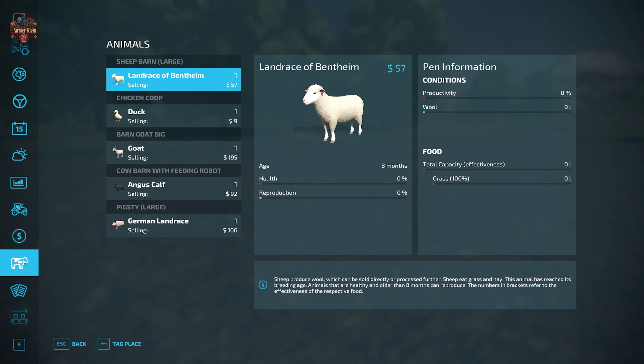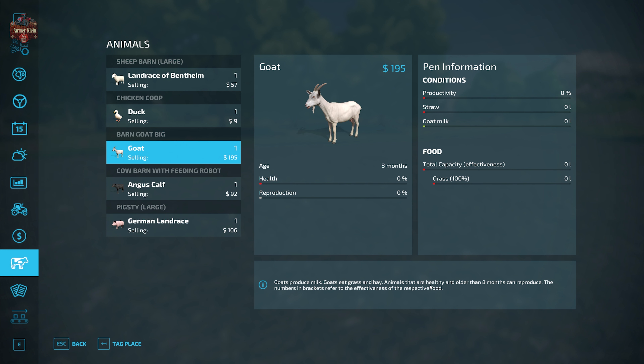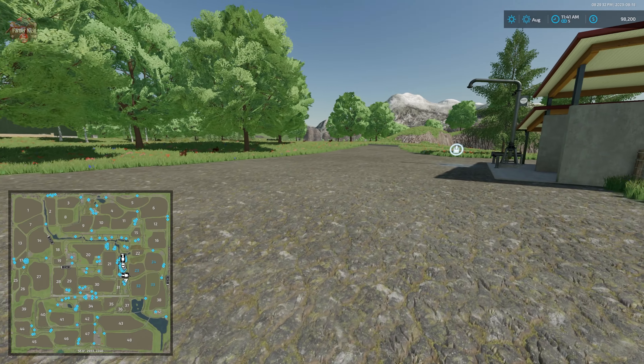Sheep are going to be taking grass or hay — pretty normal. Ducks, chickens, and all that are going to be taking chicken feed — wheat, barley, millet, or chicken feed. Goats are going to be taking grass and hay, just like our sheep. Cows get TMR, hay, and grass. Pigs — pretty standard. Nothing overly sophisticated with respect to how any of the animal feed is being done.